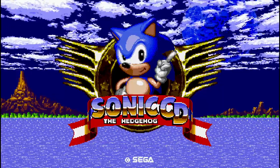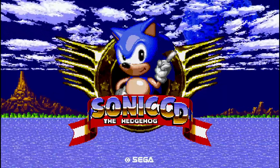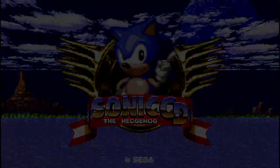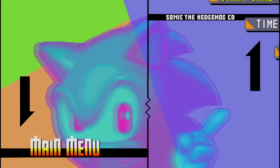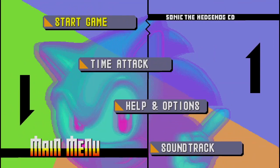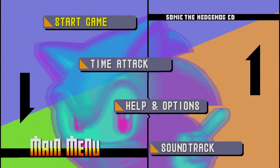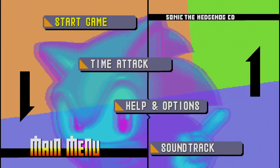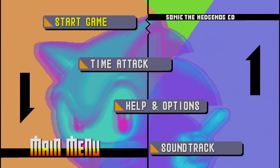I'm only going to record the walkthrough of one level at a time. The way I'm going to get the Good Future ending is by getting a Good Future in every zone, and to do that you have to destroy the transporters. I'll try to get all the time stones, but I'm not good at special stages, so that's going to be hit or miss.